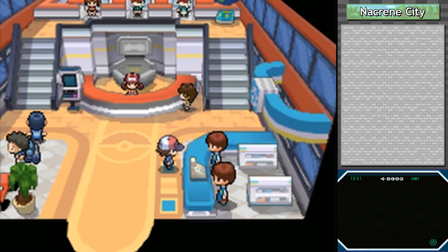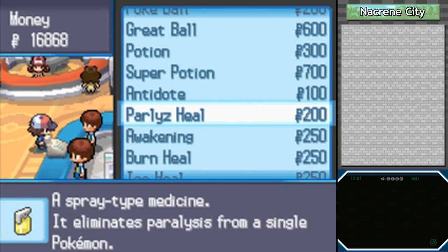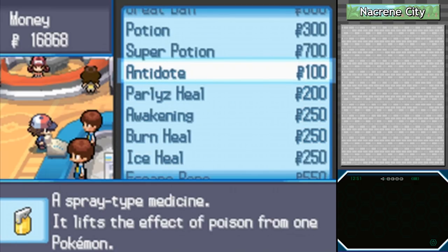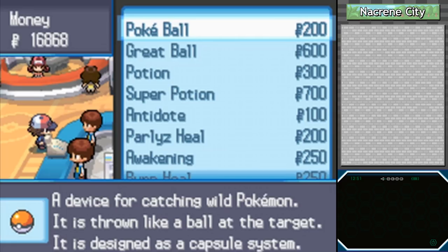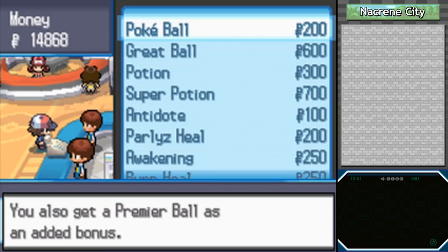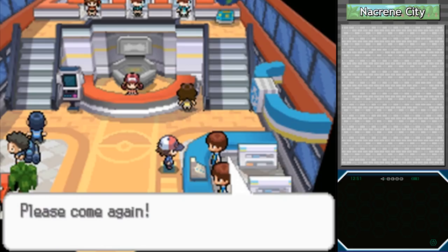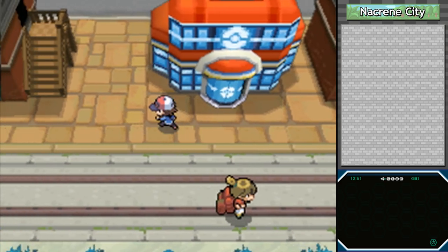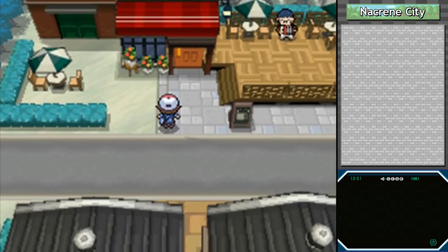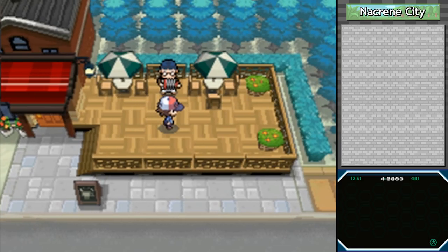We've won another badge, so we want to check in with the top clerk at the mart. Problem is, he doesn't actually have a single new item for us - great usage of our time. But actually, if you buy ten or more regular Poke Balls from this clerk, he will throw in a bonus Premier Ball. It's just an all-white Poke Ball with no special bonus effects - basically a buy-ten-get-one-free deal. I don't really like it, but for those of you that like taking advantage of that offer as soon as possible, I'm sure you've been mentally screaming at me, and for that I am sorry.